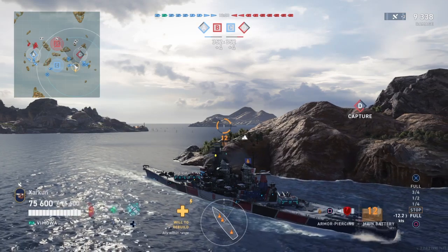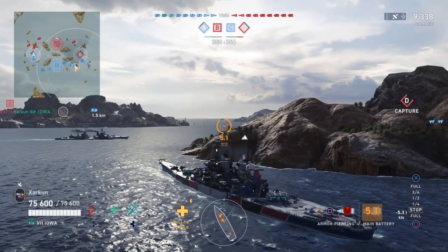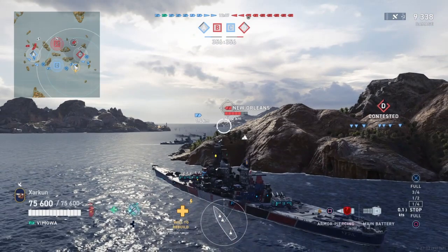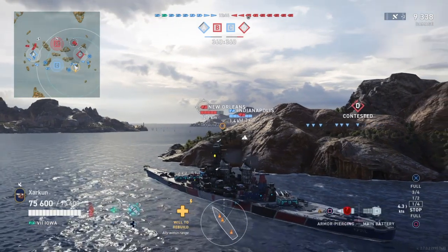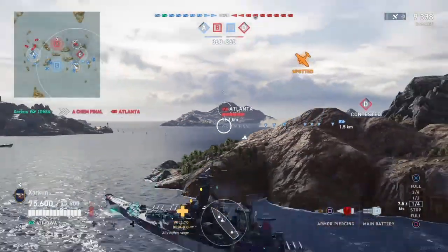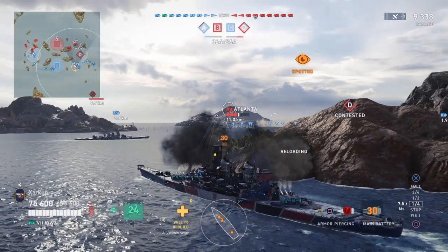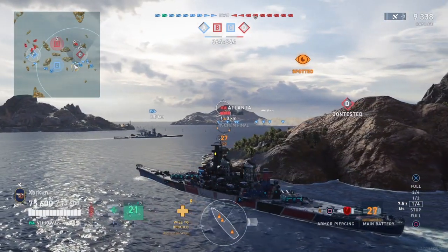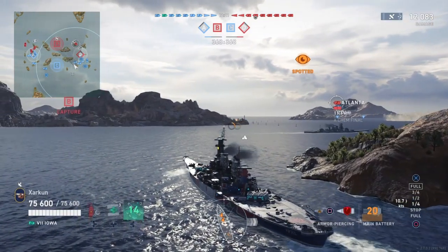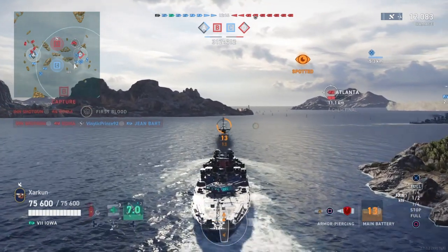We're pulling back now on the off chance that the Benson has launched some torpedoes, and we notice we have a lot of reinforcements coming up from the middle-southern spawn of the map — they're going to enter this cap circle and reinforce our flank. The friendly destroyer may have exited the cap circle because of the threat presented by that Atlanta, which does have radar. The Atlanta and the Benson are in a division together, so they're obviously coordinating. The Atlanta, though, has made a mistake — he's losing an awful lot of hit points after pulling around that corner, and he's backing up, but just prolonging the inevitable.